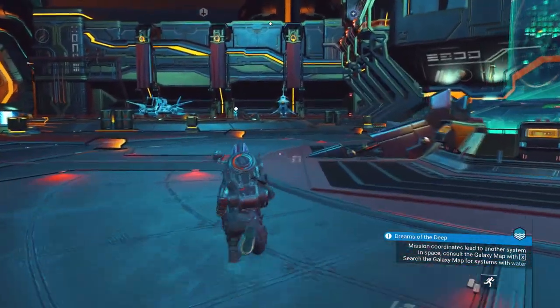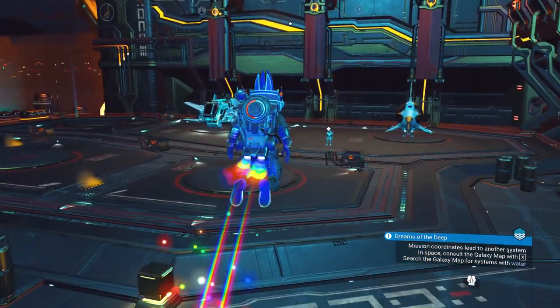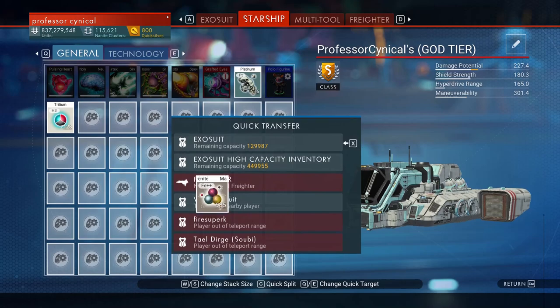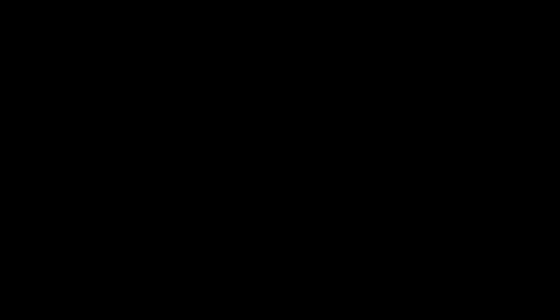Normally I would just do this completely online from start to finish. However, due to the amount of people lately that are playing the game due to this virus, the anomaly for me is very glitchy. So I need to do it offline first, only load in the multiplayer when I need to, and then turn it back off again.